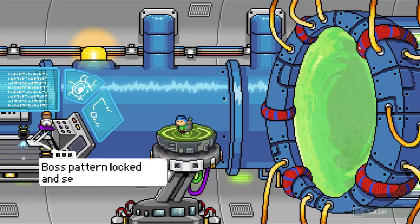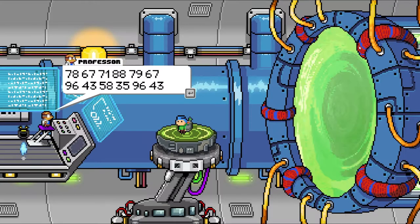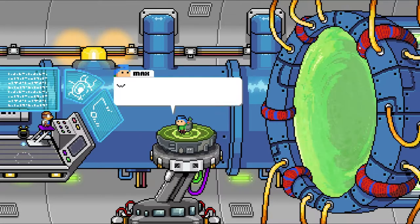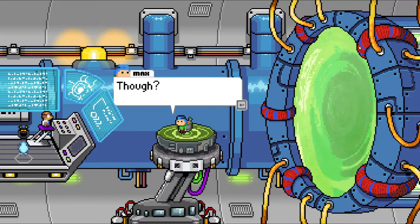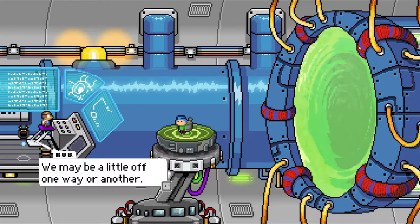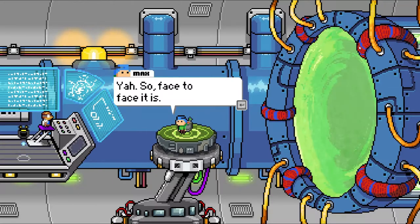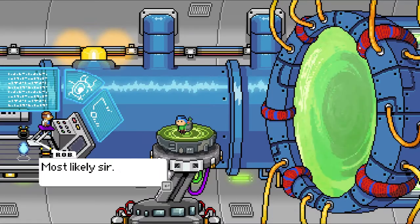The warp gate is ready, pass pattern looks lock and set. Great work, Rob. I'm not gonna read that. Rob, you're dropping us somewhere safe where we can sneak up on the boss. That's the idea sir — though we may be a little off one way or another. Face to face it is. Most likely sir. Thanks buddy.